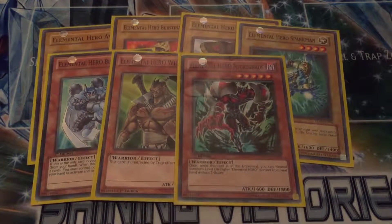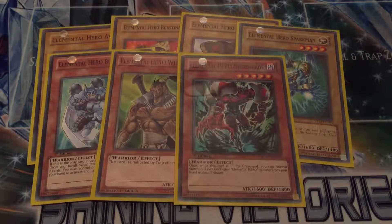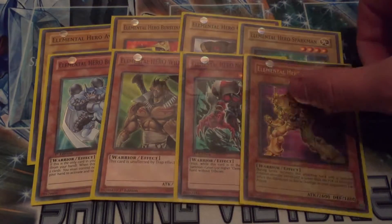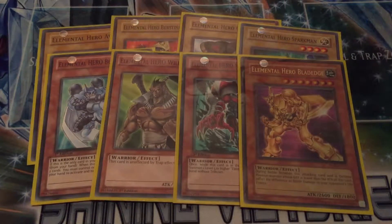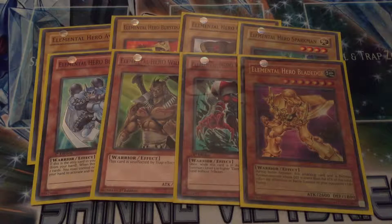From there we have the effect heroes. One Elemental Hero Necro Shade - 1600 attack, 1800 defense, it is a level 5 but it does have this wicked ability where, while this card's in the graveyard, you can normal summon one level 5 or higher Elemental Hero monster from your hand without a tribute. Which paves its way perfectly for Elemental Hero Bladedge - 2600 attack and 1800 defense. During battle between this monster and a defense position monster, it inflicts piercing damage, so that's really great. So yeah, that's the eight heroes that I run one copy of, as does Jaden.